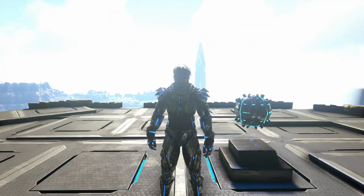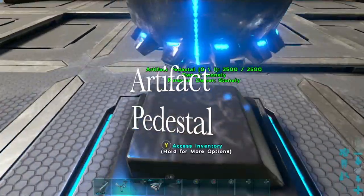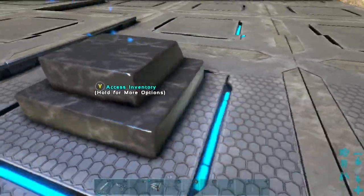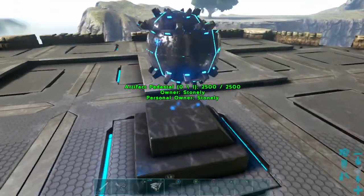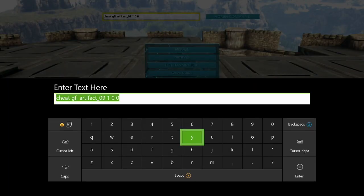This one being the GFI command for how to spawn in the artifact pedestal, also known as the trophy base. This is what you put your artifacts on to make them float, to kind of decorate your base or whatever it is you're doing with these things. The command is: cheat GFI trophybase 1 0 0.